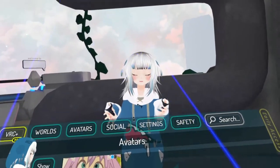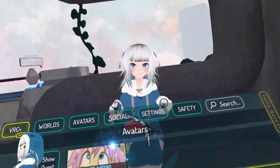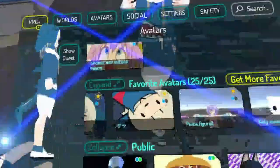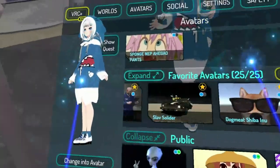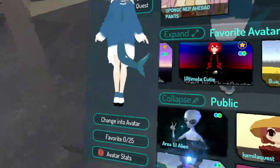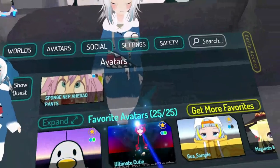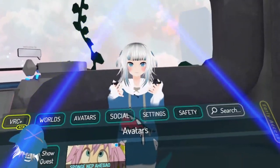Another thing you can do is go to a public world and check the avatar author — more often than not you'll see who made it, and if they have any worlds, you might find it there. For those new to VRChat who are starting to realize you can have different avatars besides the base models — right now as of the end of August, you can save up to 25 avatars. It used to be 16, but they updated it.